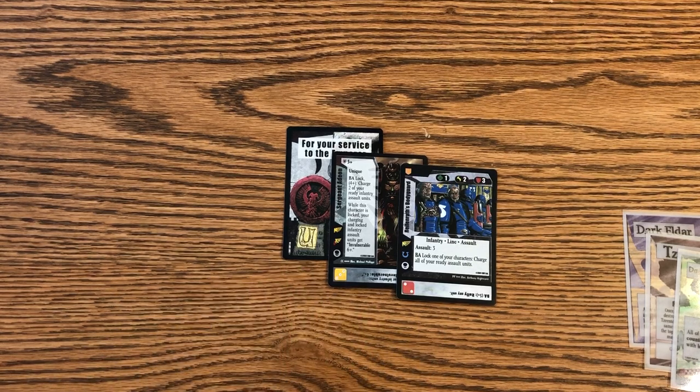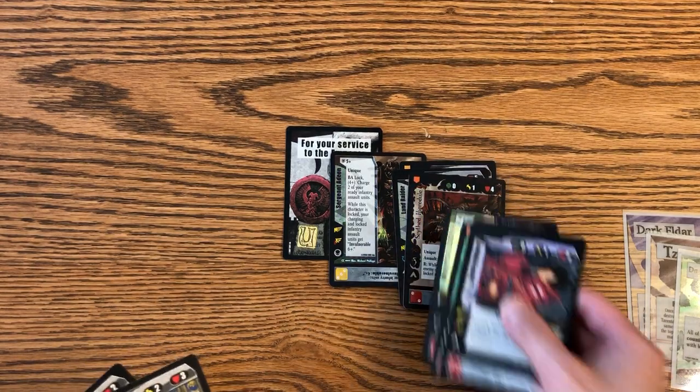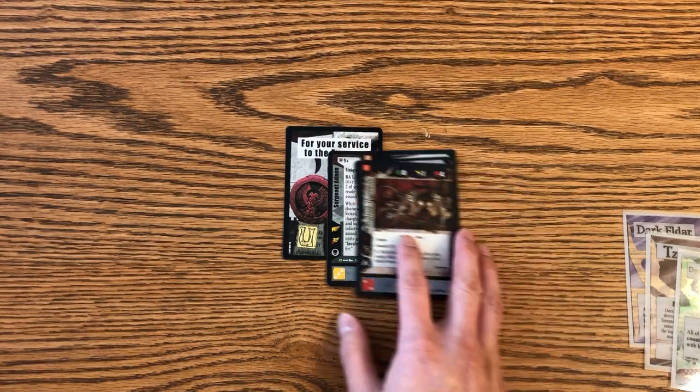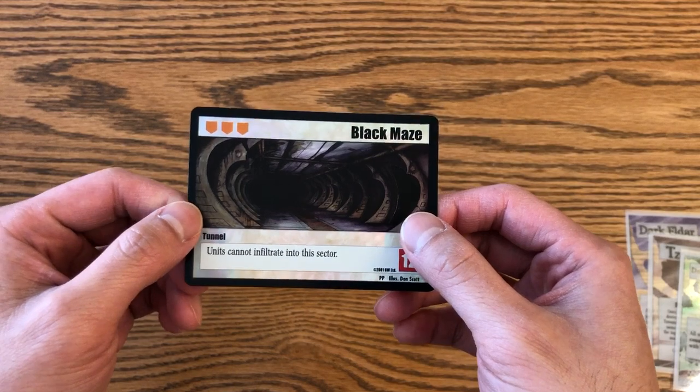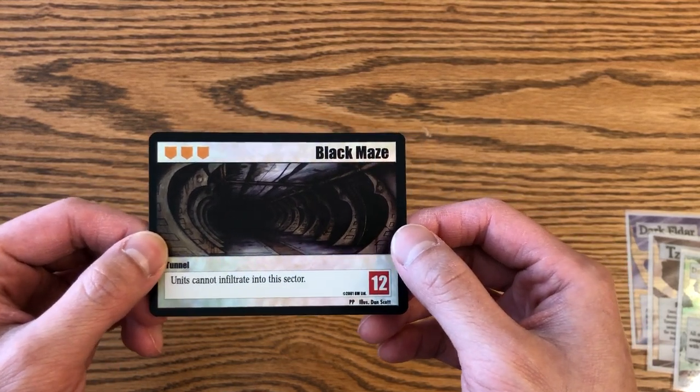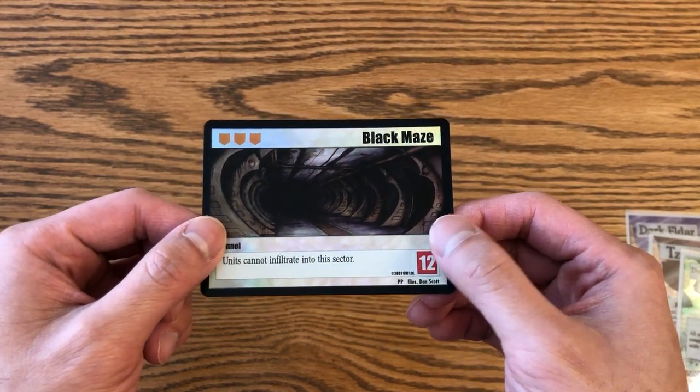And it's not just promos — it's also foil rares from the first two sets. So you could get a Land Raider or a Scythe Harrow Jewel in one of the packs. I don't believe it extends beyond Pandora Prime and Cronus, but you're going to get one of these foil cards in every pack. Moving on, there are also foil versions of sector cards. I think it's just Pandora Prime and Cronus that have foil sectors, though I could be wrong — those are the only ones I've seen so far.